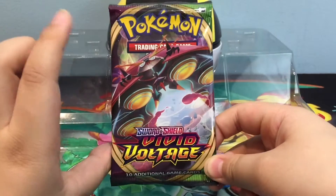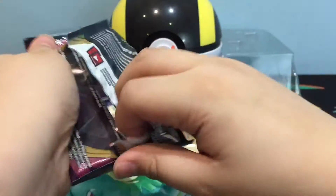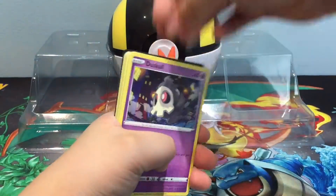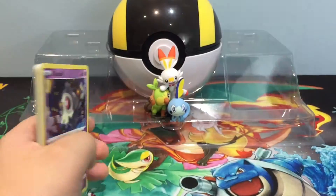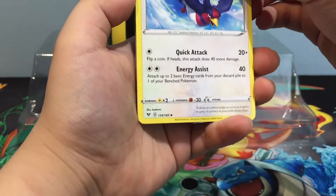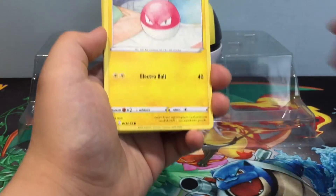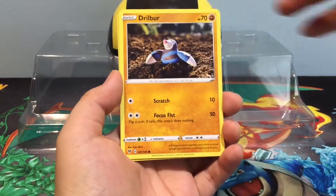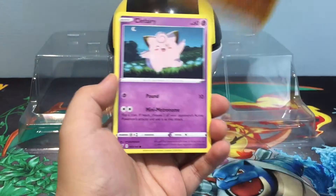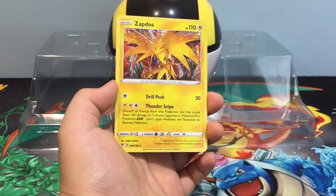Second pack — Gigantamax Orbeetle. That Orbeetle looks really cool, it's one of the better Gigantamax or Dynamax forms. It's one of the cooler designs in my opinion. Anyway, here is the code card. 1, 2, 3, 4. Start off with a Swellow, Wash Energy, Charmeleon, Duskull, Voltorb, Weedle, Drill Bar — oh, that's a shiny — Clefairy, Alistair reverse holo. And the rare is Zapdos. Very nice.